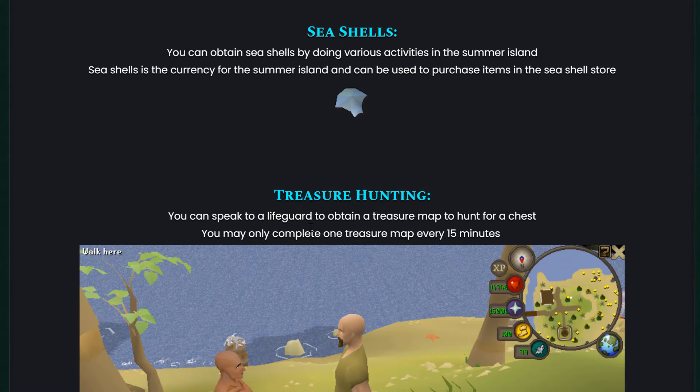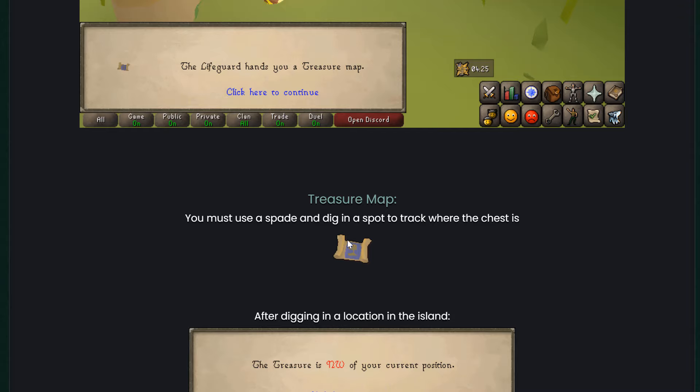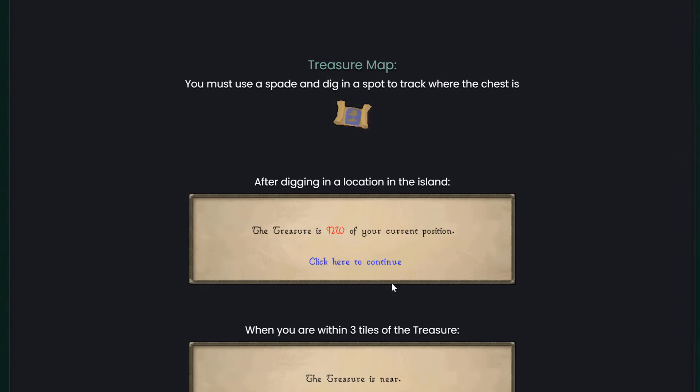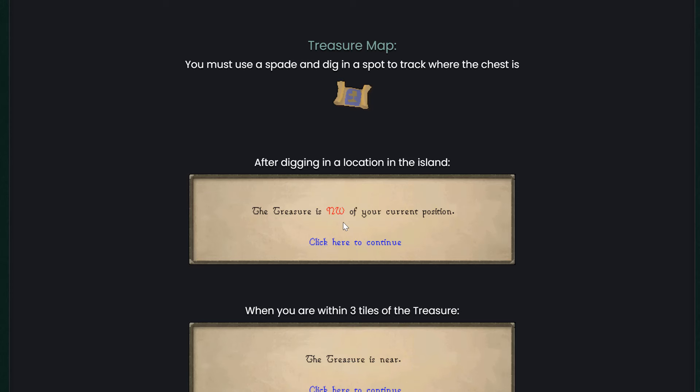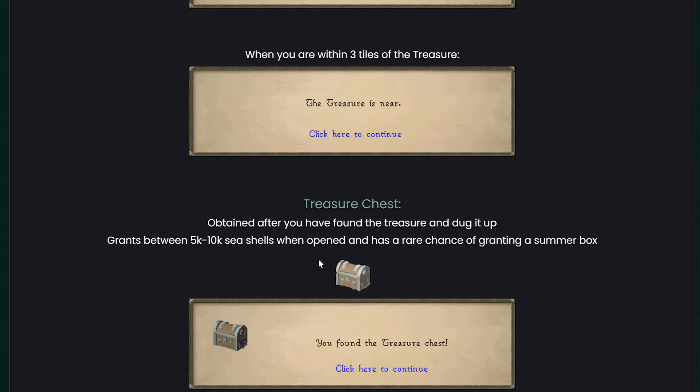Treasure hunting: you can speak to the lifeguard to obtain a treasure map to hunt for a chest. You can do treasure hunting every 15 minutes. After digging in a location on the island, it shows you which direction to go — north, south, west, and so on. When you're within three tiles of the treasure, it tells you 'the treasure is near.' The treasure chest grants between 5,000 to 10,000 seashells when opened, and has a rare chance of granting a summer box. That sounds very, very juicy.